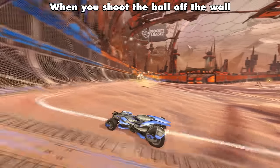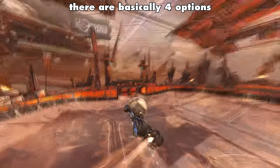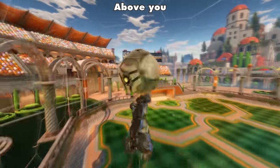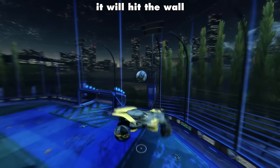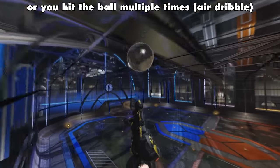Wall aerials: when you shoot the ball off the wall, there are basically four options. The ball goes below you, above you, it will hit the wall, or you hit the ball multiple times.